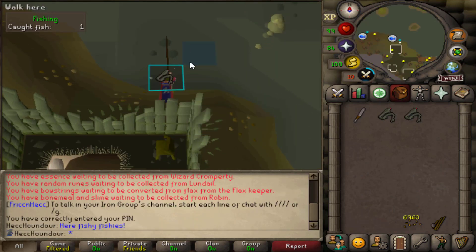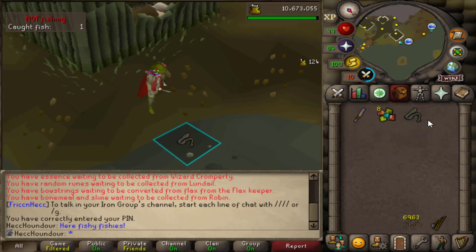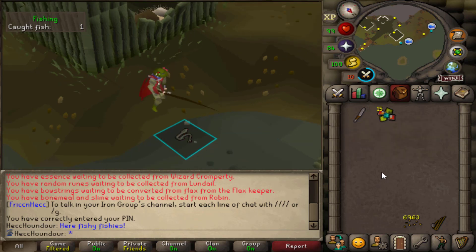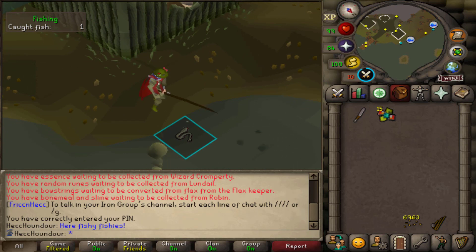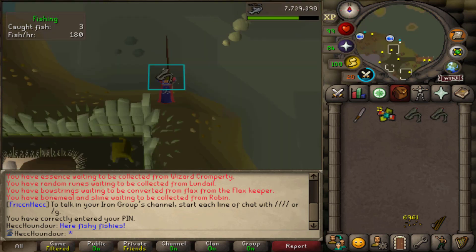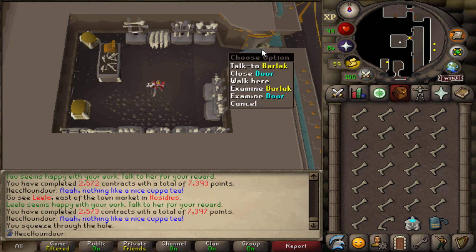This is gonna be my new AFK thing for a while — fishing sacred eels. You fish them here and then cut them up with a knife to get Zulrah scales. This will help me maintain the Zulrah items that I have without having to ask Mudkip for scales and ruin his 100k stack. These are really nice and AFK, because I don't have many other things I can AFK right now without having to do something non-AFK first. I'm here in Dorgesh-Kaan because I remembered that I have all of these bones I can turn in to the bone collector for some extra construction XP.